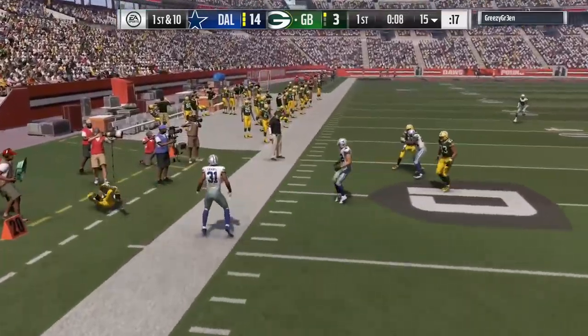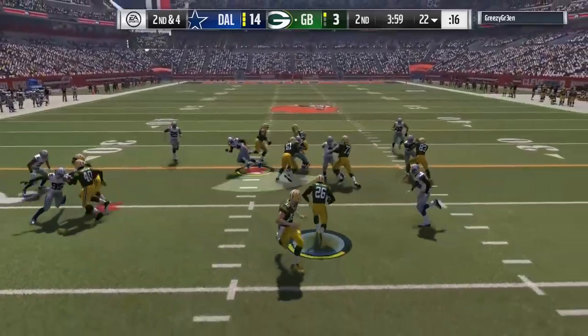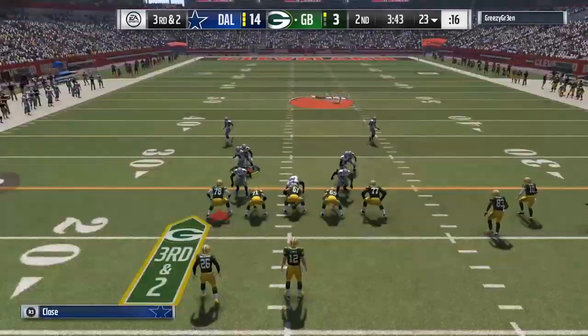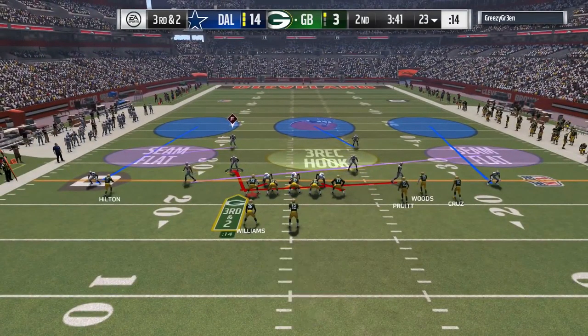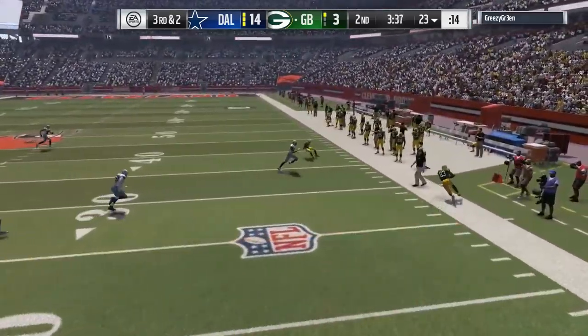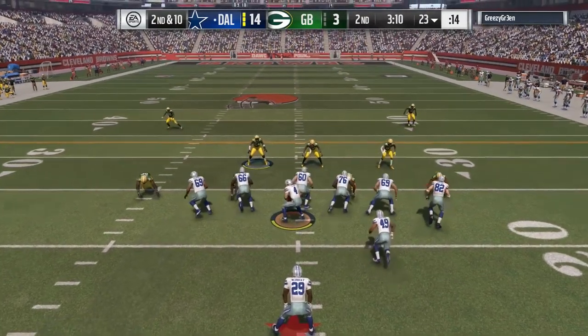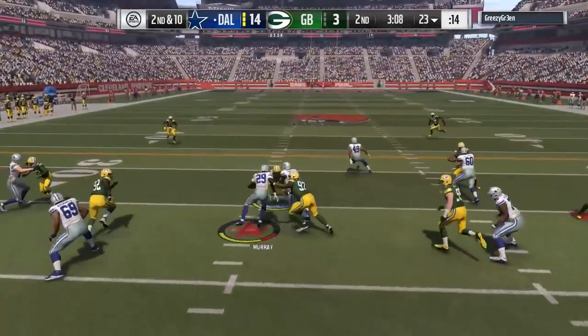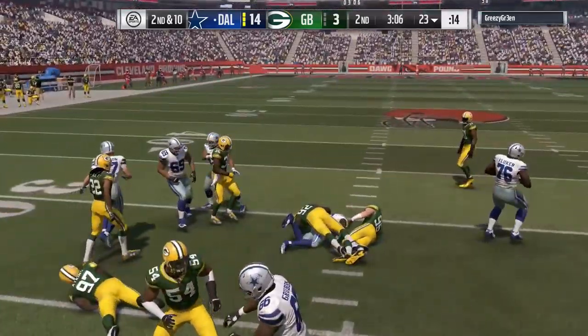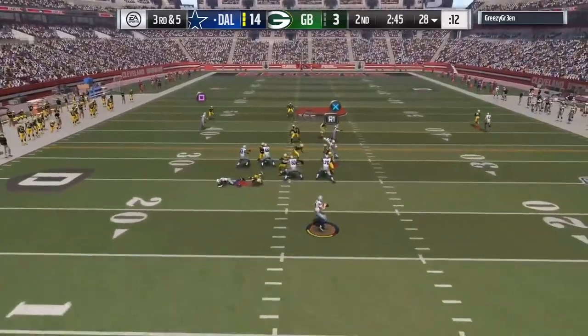Unfortunately I just dove at the ground like an idiot. I have such a problem — when I click in my right joystick, sometimes my player just dives at the ground. I don't know if that's intentional in the game or something I'm doing wrong. On 3rd and 3, my opponent dropped the pass or went straight out of bounds, ending up forcing him to punt on 4th down. He's playing pretty conservatively.